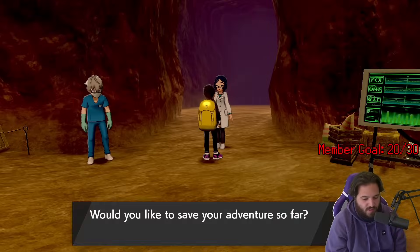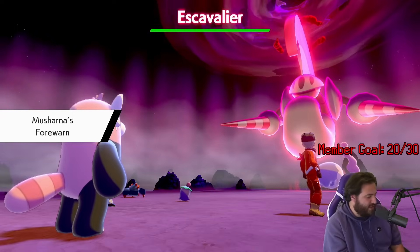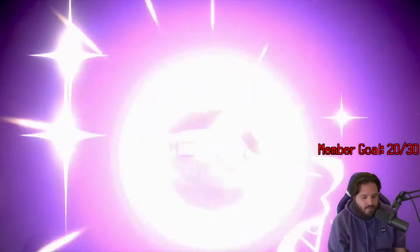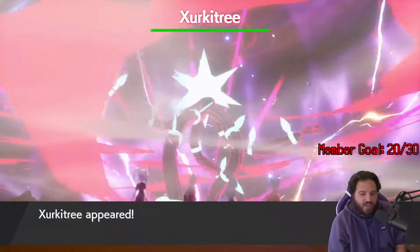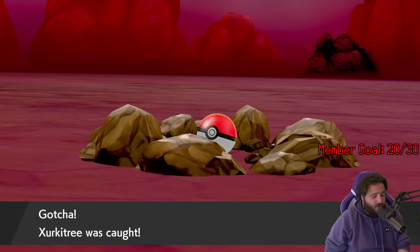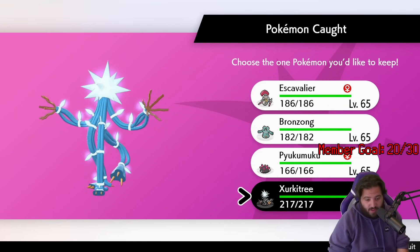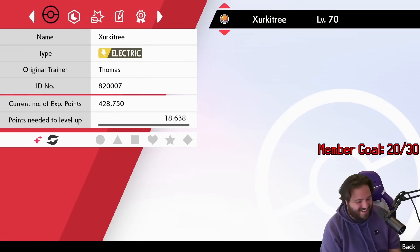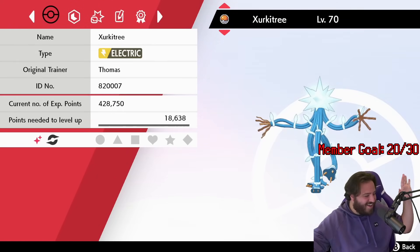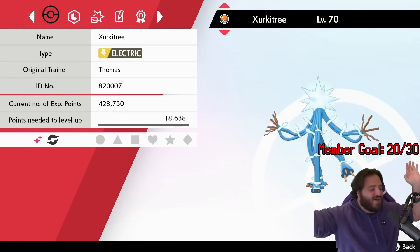Since I'm new to Dynamax Adventures, and this is my first time ever really doing them, I didn't have a specific target in mind, so I was just looking for anything at the beginning. And usually it's when you least expect it that something shows up. Because on my very first Dynamax Adventure, this happened. Is it Escavalier, Bronzong, Pyukumuku, or — OH MY GOODNESS! First try! Let's go!